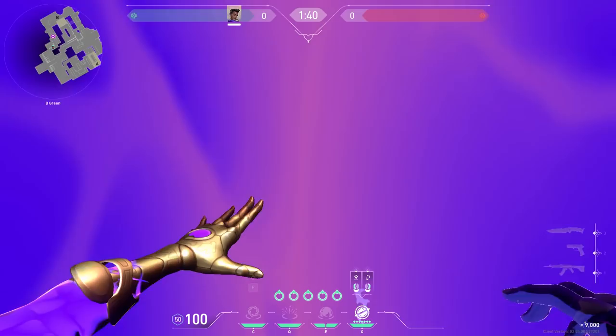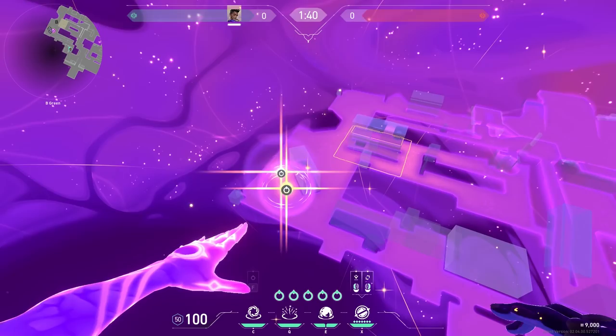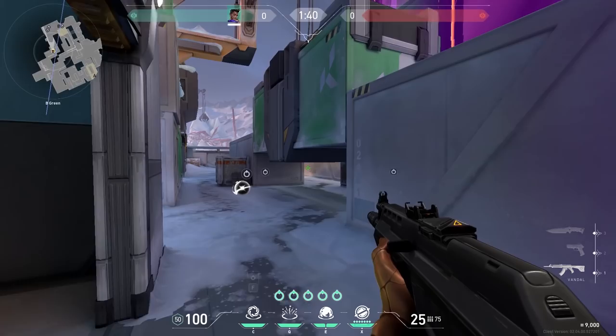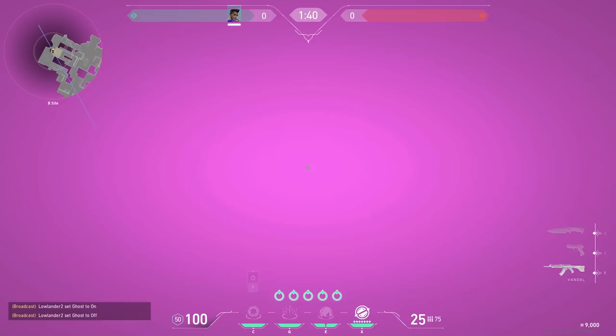Now to the map with the same temperature as my room — Icebox. If you want to enter B, place two stars behind the yellow container and one in CT. Then use your ult diagonally. You need to be careful of the corner because if you do it wrong, people can hide behind it. Stun behind the yellow container and use your black hole here — again to prevent enemies from pushing through your ultimate.